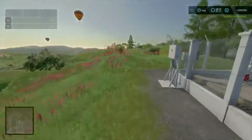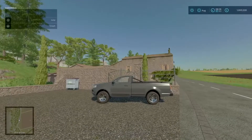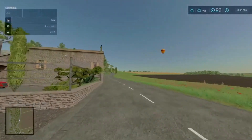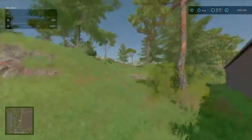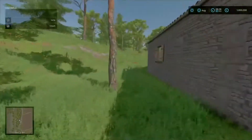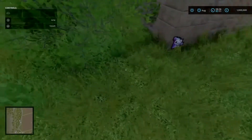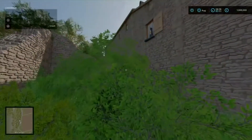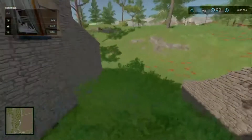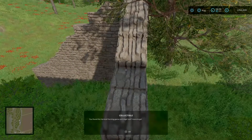We've only got two more to go. Next one, come to next to field five — there's this building over here, and it's not on the inside, it's on the outside. So if you come this way and around, it's just up here. Go around the corner, up this little wall, and there we go.